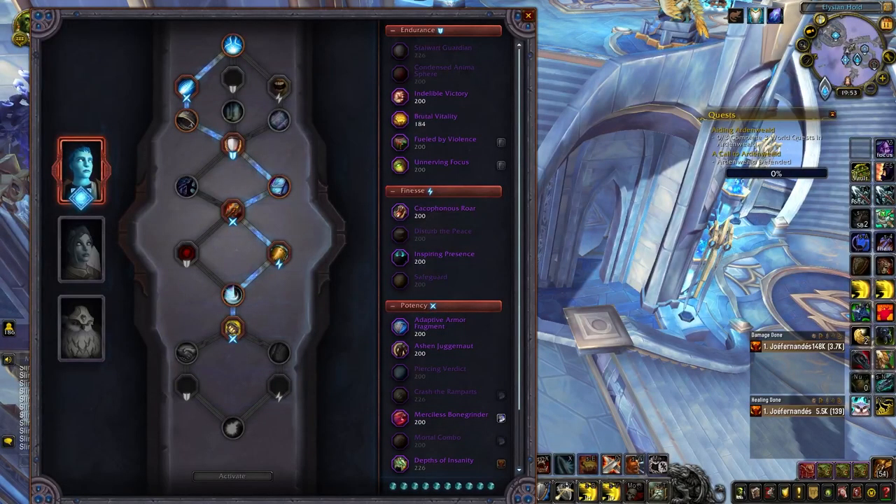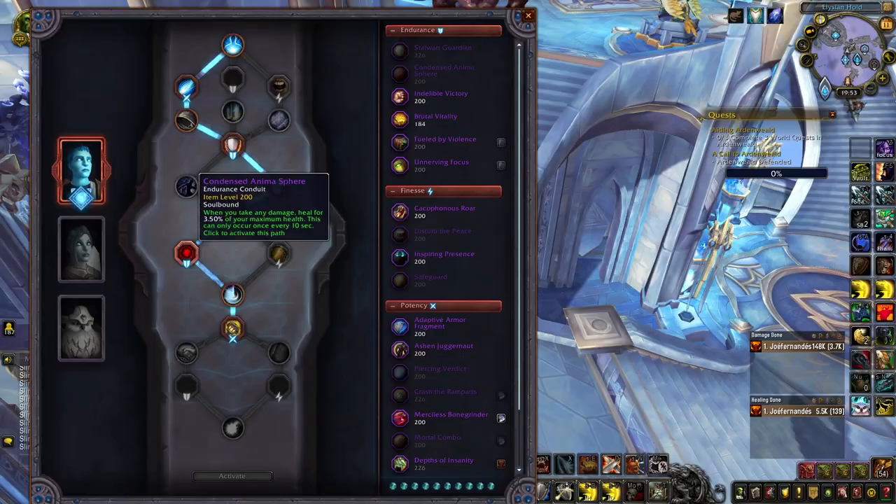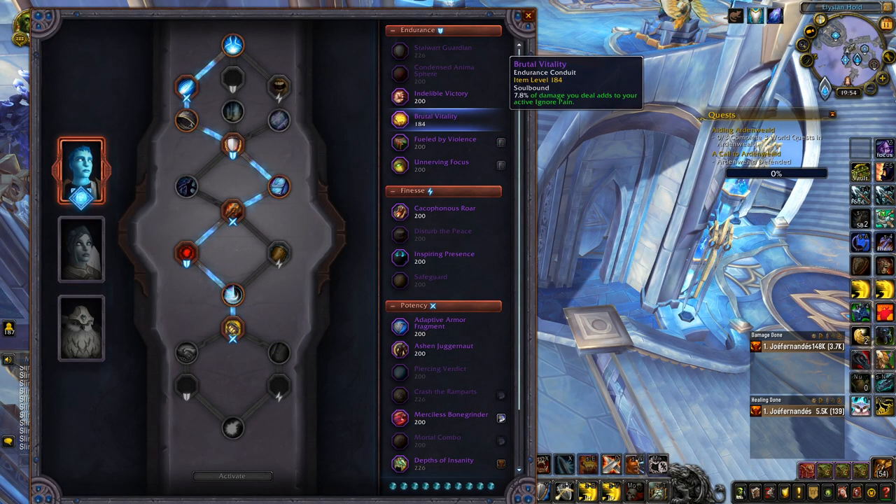Endurance conduits are the weaker choices, however there are still a couple of good options. Stalwart Guardian is by far your best endurance conduit, reducing the cooldown of your Die by the Sword significantly — this makes it more powerful, being able to use it more often, especially against teams that have multiple offensive pressure points. The new Condensed Anima Sphere is your second best option, giving you self healing when being targeted as a warrior, which is a very welcome sight. If you have to use a third endurance conduit, then Brutal Vitality is a decent choice, giving you a tiny bit of extra absorption, but it's definitely weaker than the other two choices.